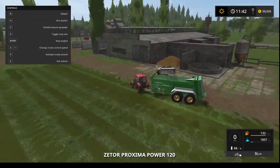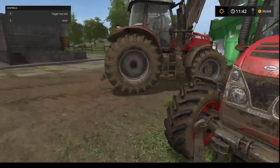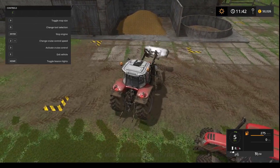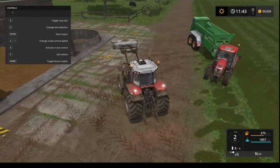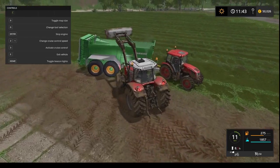Go to the tractor — you can see it is 9% full. Then we will use the Massey Ferguson and fill this implement up as best as we can. It's good with the cows; they give us a lot of free stuff.